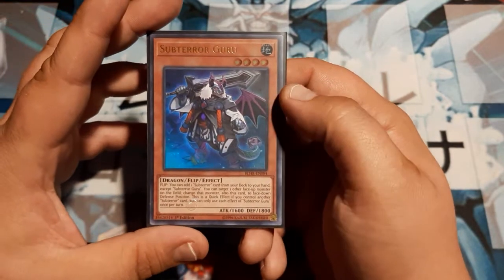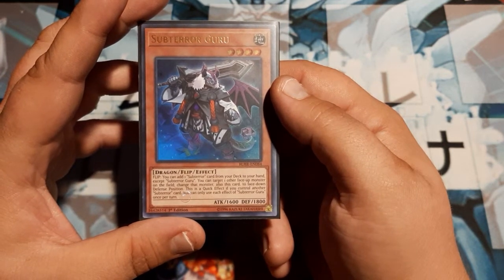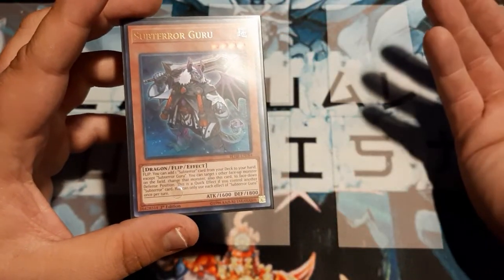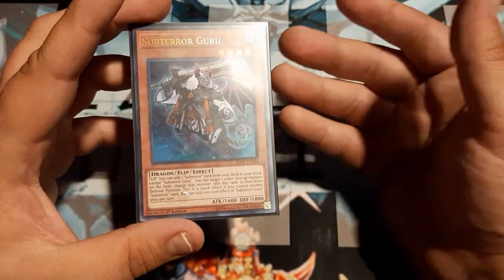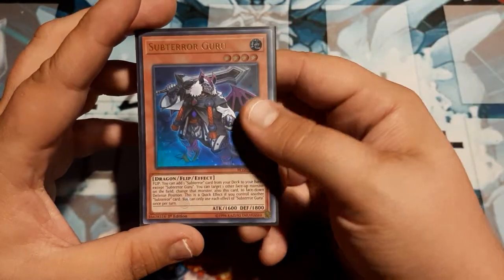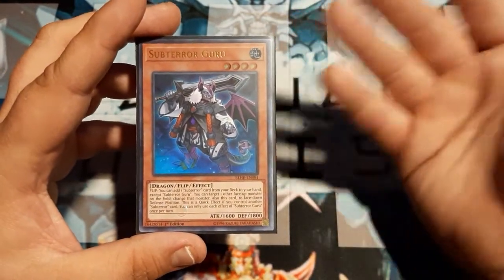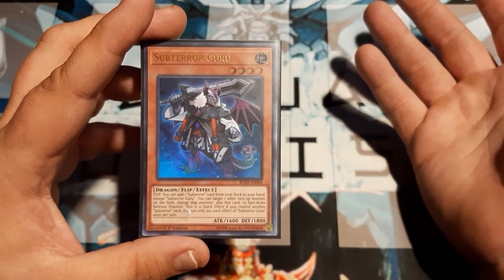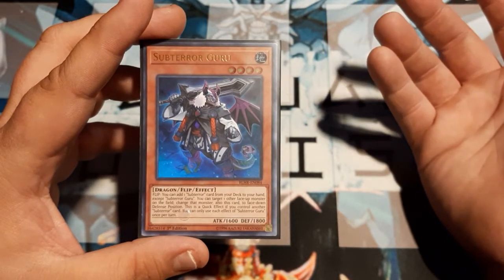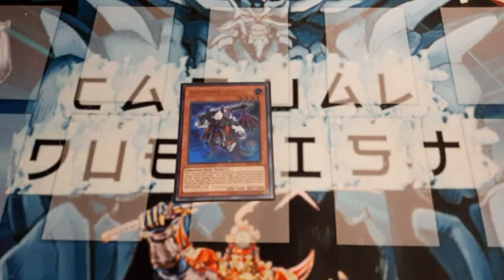He's a four-star dragon flip monster with 1600 and 1800 stats, which is really cool. The effect: when you flip this card, you add one Subterror card from the deck to the hand — could be a spell, trap, or monster. Generally you're going for Fiendus if you're in a good position, or Subterror's Fiendess's Tricks. Additionally, you can target one face-up monster — other than this card — and change it and this card both to face-down defense. This effect becomes a quick effect if you control another Subterror card. Each effect is once per turn.